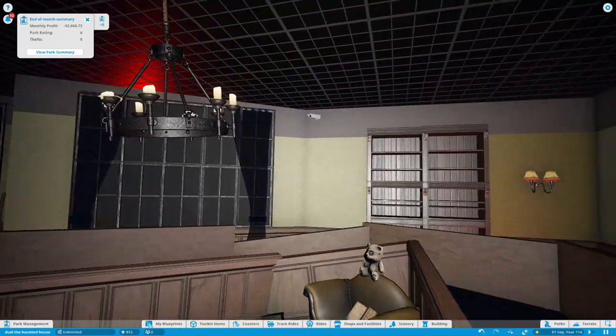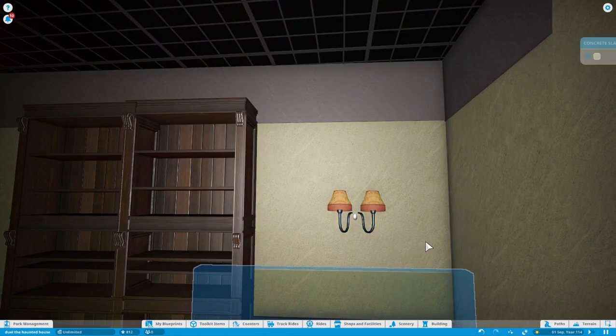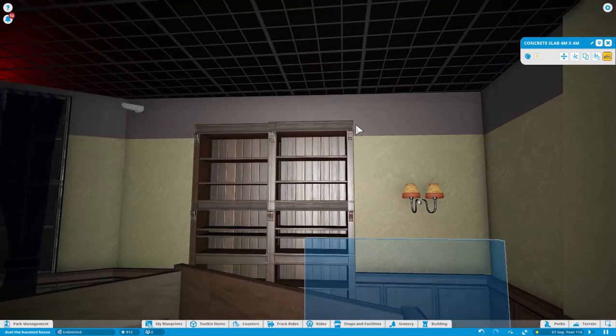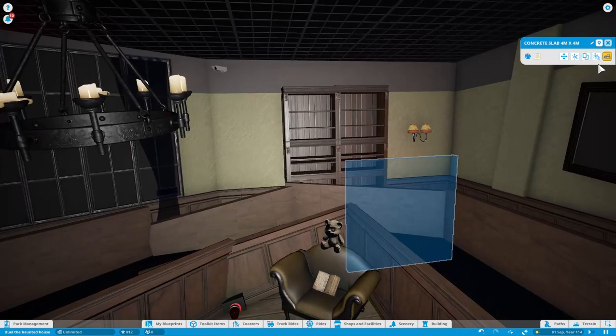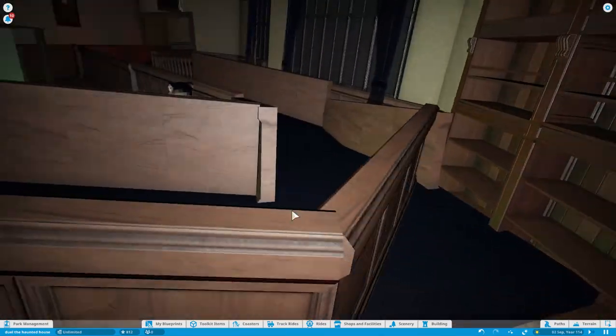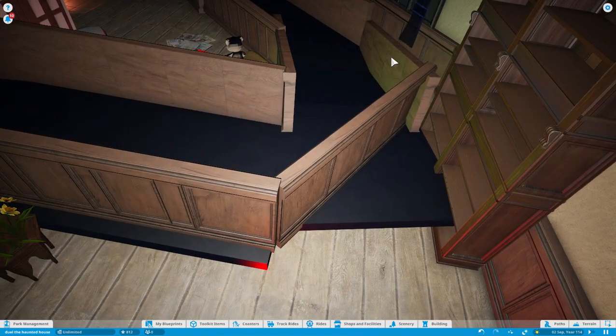So we're going to start off by just finishing off the colors on the walls here, just like that. We're also going to be rearranging this part here to go to the very back, so it doesn't go like this - it goes like just a proper corner.